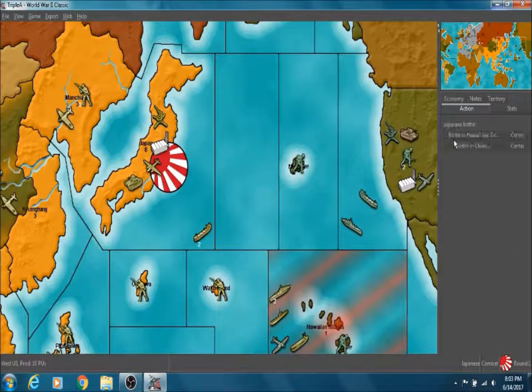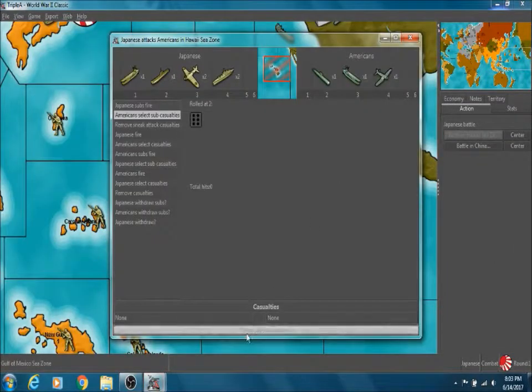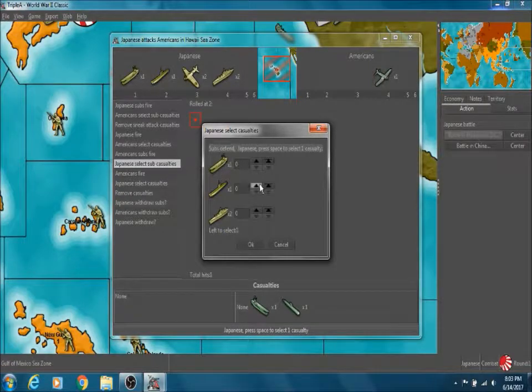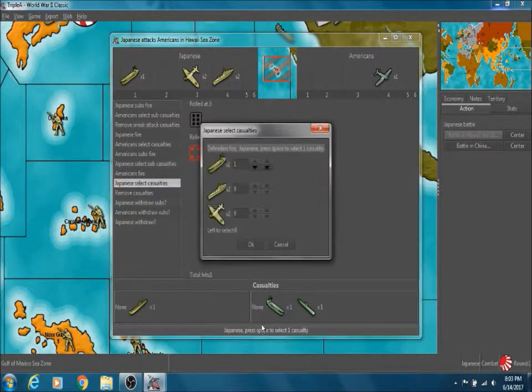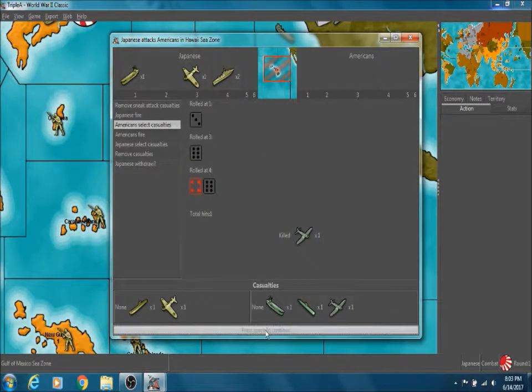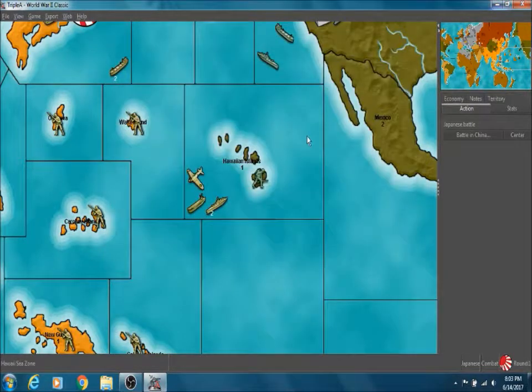Hawaii got off. We can't afford to lose our carrier, so we gotta lose our sub here. And now we gotta lose something else. We would lose one of our planes anyway, so I'm gonna take one of my planes. And we won that battle.